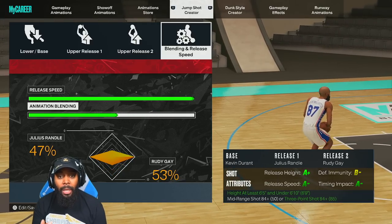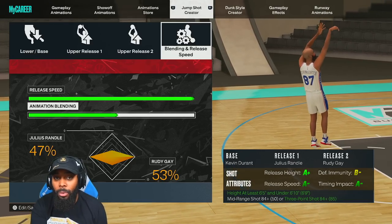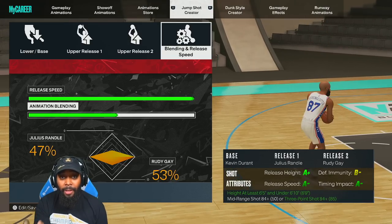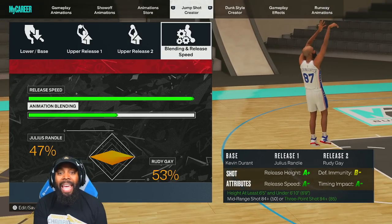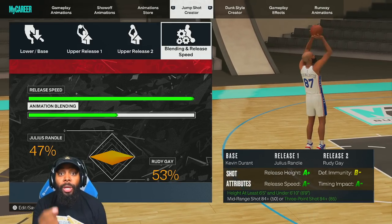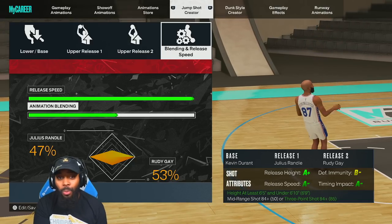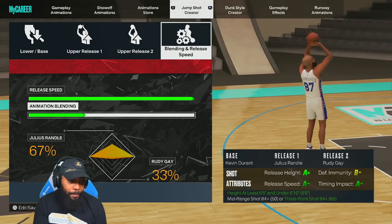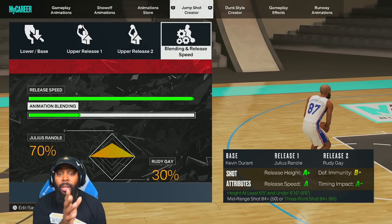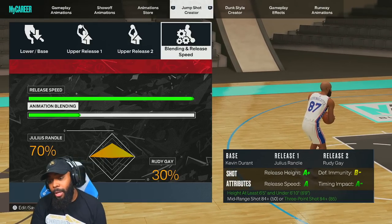Some people will say going more Rudy Gay gains defensive immunity — yes, but what you lose is release speed, which means it's faster to get the ball out of your hands, so defenders closing in from the front or side have less time to defend you. Also, when using Dead Eye on Silver or better, defenders don't matter much — your jump shot won't change at all. So remember: release speed all the way up, blending 70 Julius Randle / 30 Rudy Gay, with Kevin Durant's base.